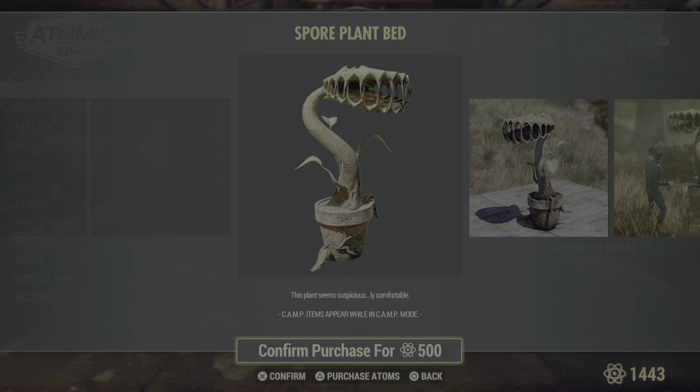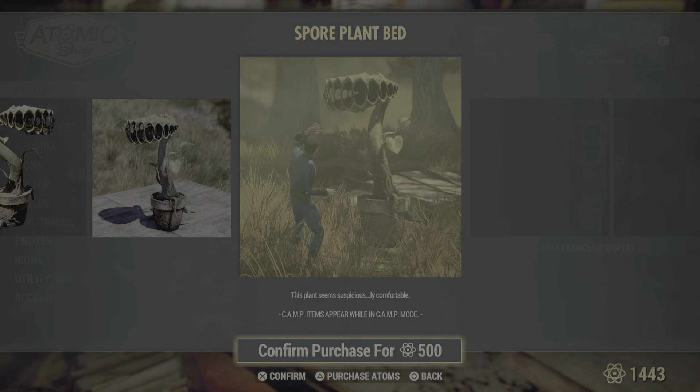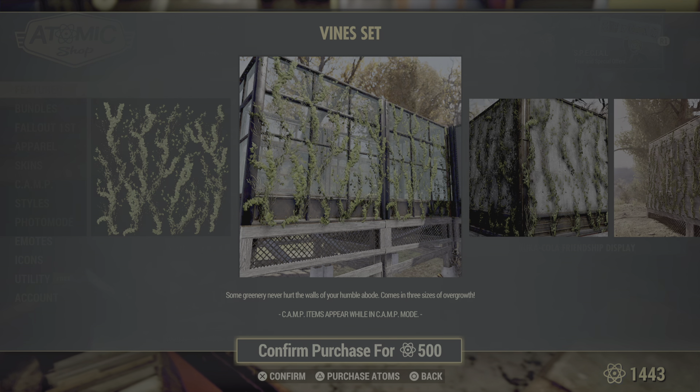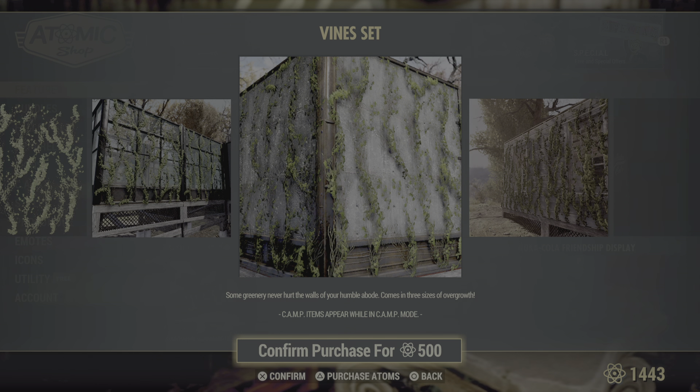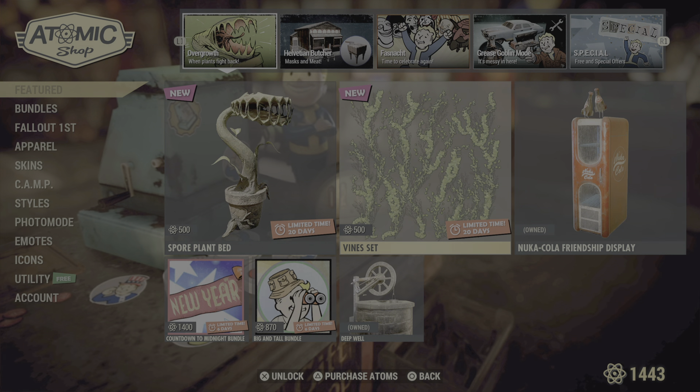So the Spore Plant Bed — yes, man-eater plant — and the Vine Set. I saw that in a recent data mine and was like, oh yeah, I need it. I just wish it would go down further on the foundation so it looks like it's coming up out of the ground. You could set your foundation as close to the ground as possible and make it look that way, maybe put the hedge fence around the house perimeter or something.